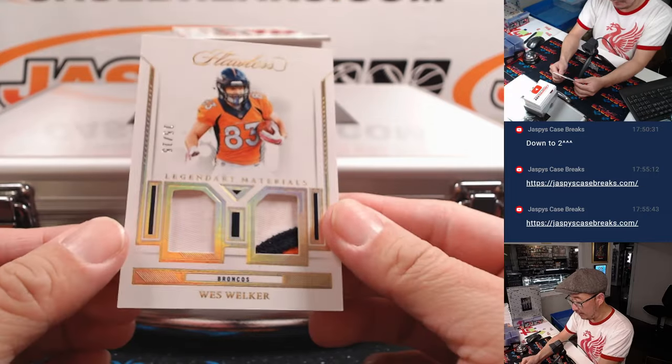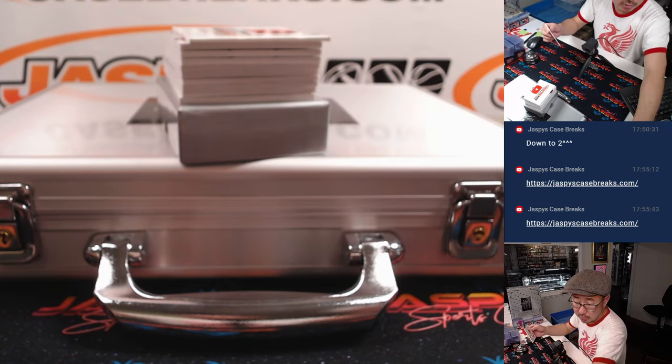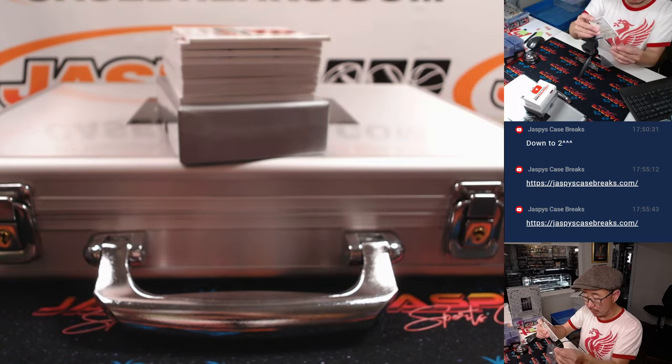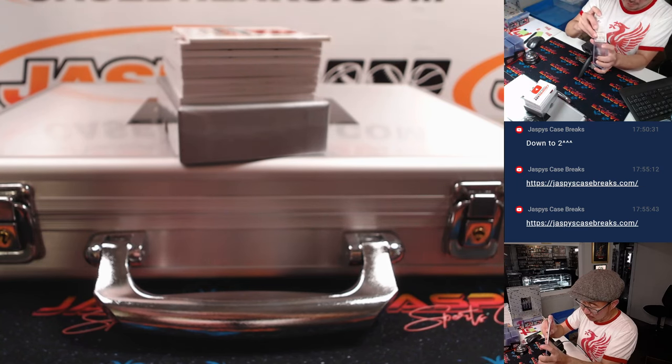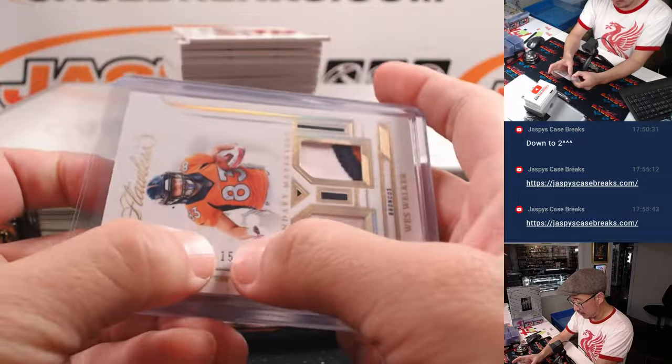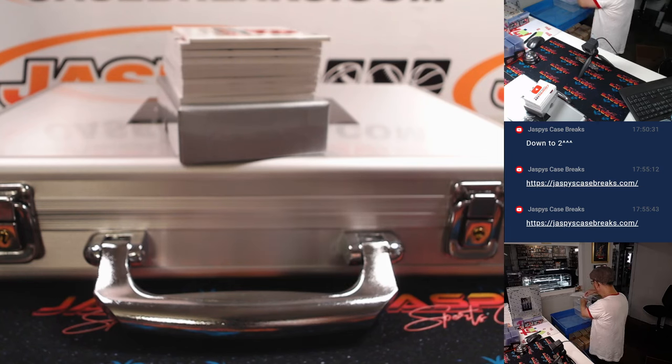I'm going to start off with Wes Welker, 15 out of 15 — dual relic for the Broncos. Broncos are part of the Green Bay random number block. So if you're not familiar with the random number block format, we go by that digit right there. That will be Denver 5.